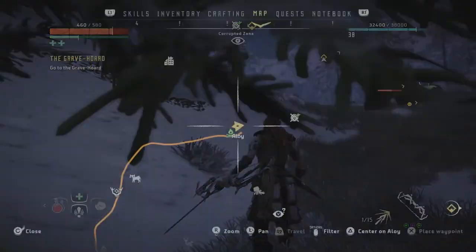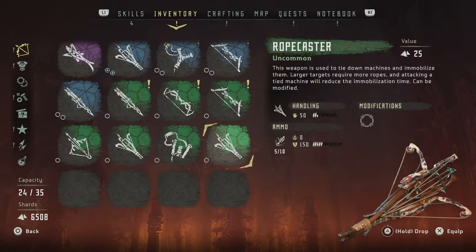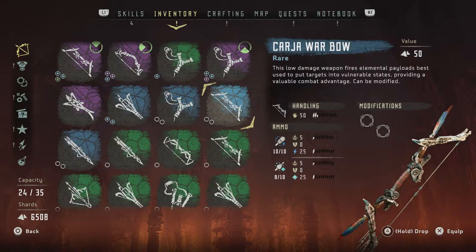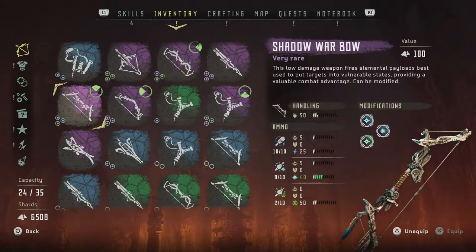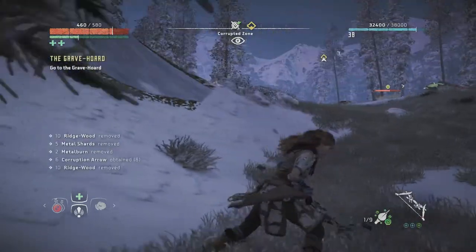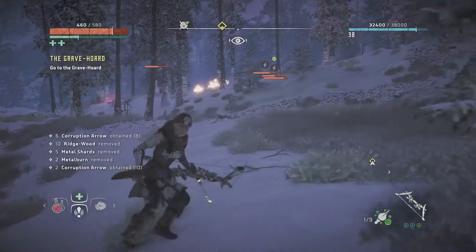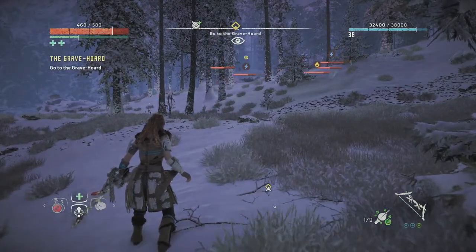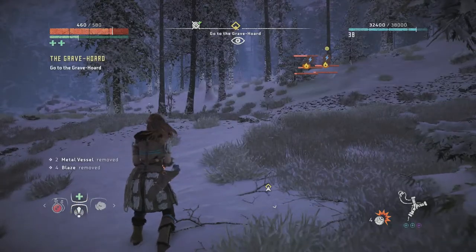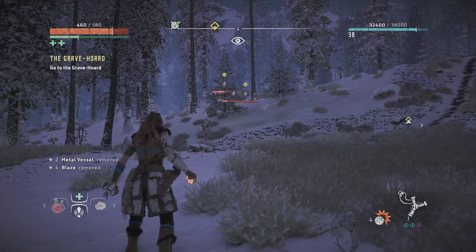Let's try something interesting — we have a Shadow War Bow that shoots corrupted arrows. If I shoot things with corrupted arrows, even though they're already corrupted, will it make them fight each other? Actually they already are fighting each other because they're corrupted — it's kind of looking that way. I'll just let them fight each other and soften each other up. Corrupted machines fight each other, apparently — that's pretty cool.